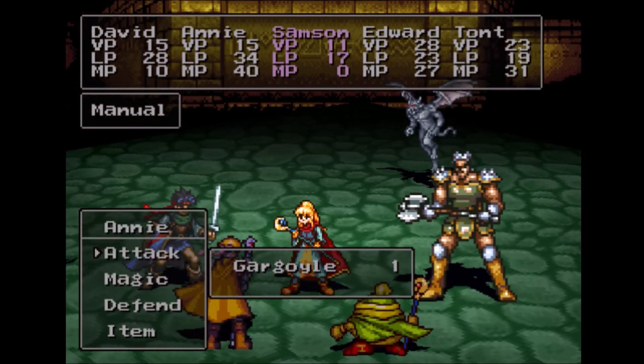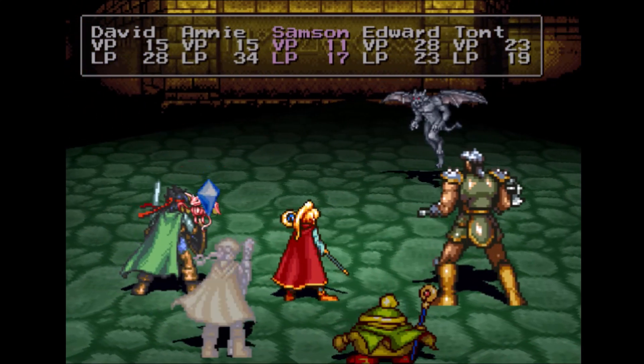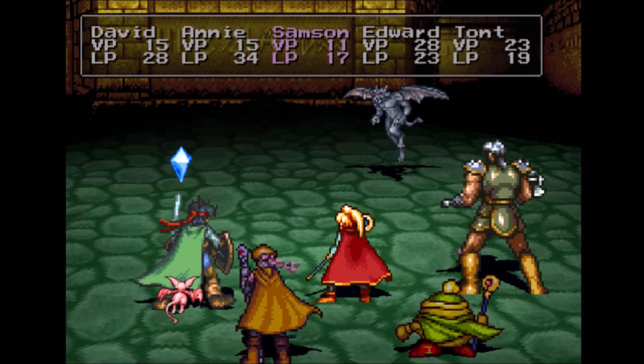Here we have a gargoyle. This guy has 33 HP and no real special skills or abilities — apparently just a pretty high defensive stat.